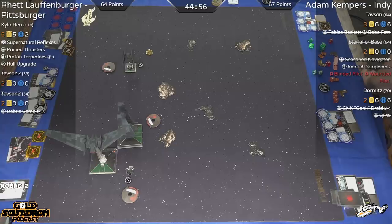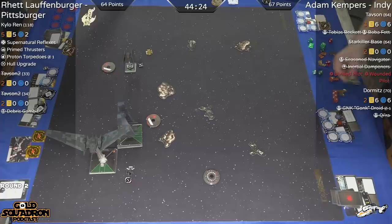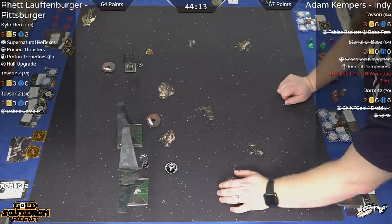Kylo's still so maneuverable — it's the difference of reacting versus just setting up good positioning. As long as you can get that positioning anyway, you shouldn't have a problem. Adam is staring deep into those asteroids, wanting to make sure these maneuvers will work. With that Kylo right behind him, you almost have to split up the Upsilons. I think so, because if Kylo chases one of them, maybe you can catch him with the other arc.